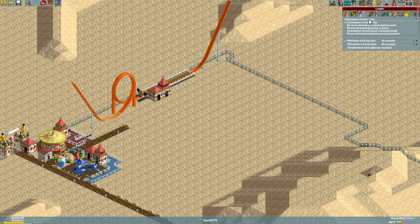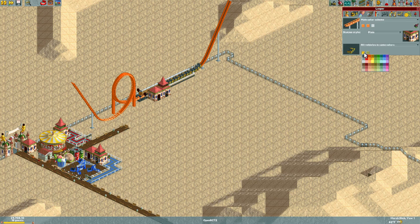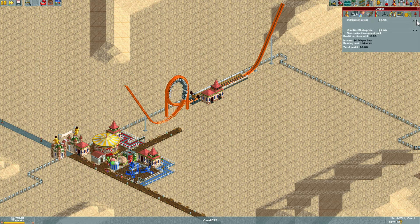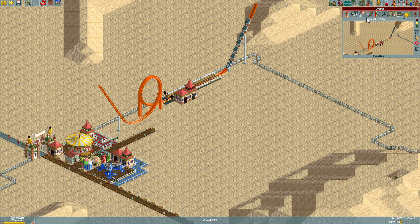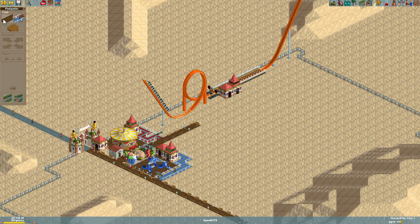We'll call this ride 'Looper' — I'm very creative with names. It'll be orange, dark orange with white accents. Let's go with light orange instead — that looks better. Put it into reverse incline shuttle mode, speed it up, test it, and paint. It's going to be about a four or five dollar ride. Let's have it do two circuits — that should help our rating out with this ride.